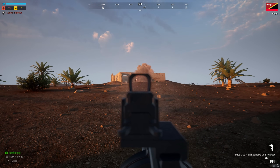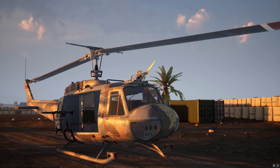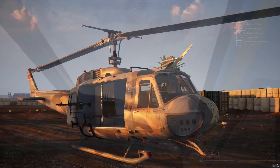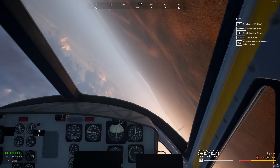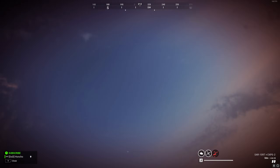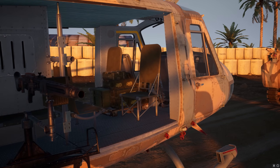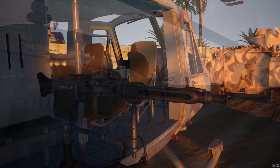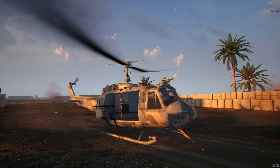There's a bunch of new vehicles to showcase as well. For the flyboys, we'll start with the helicopter — the fabled Huey. This helicopter is incredibly fast, agile, and incredibly easy to fly. For door gunners, you get a pair of MG3s, and I think the best feature is you also get that distinguishable sound that is the Huey chop.